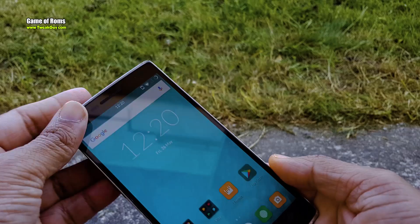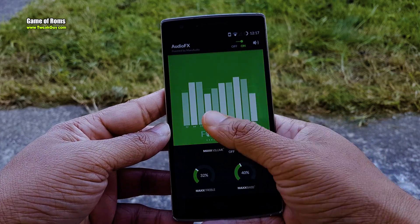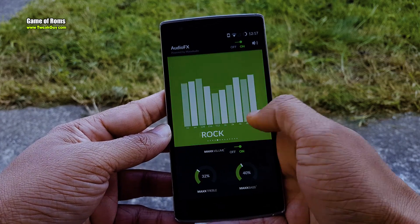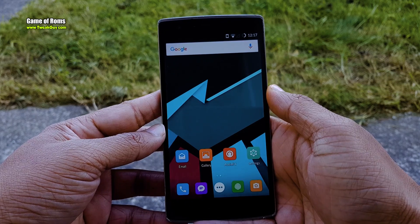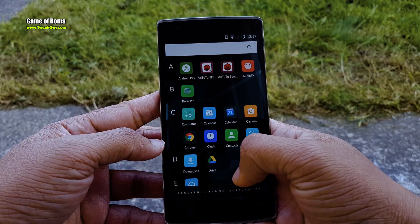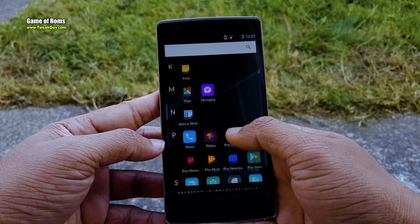Personally, I always loved Cyanogen OS more than OxygenOS because Cyanogen OS lets you customize everything — like the status bar and your notification menu. In OxygenOS, all you can do is change the accent color, plus there is no theme engine in OxygenOS. So if you are the kind of guy who flashes so many ROMs and you think your phone needs a complete wipe and you want to go back to stock OS...